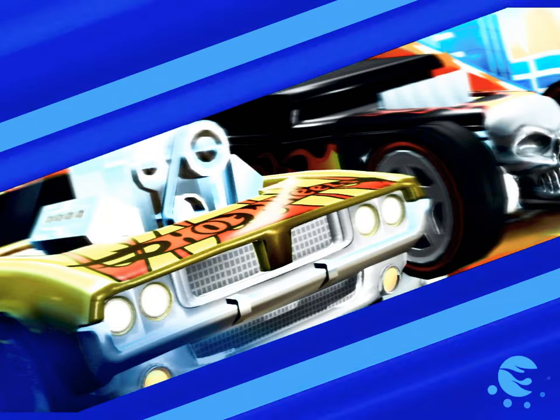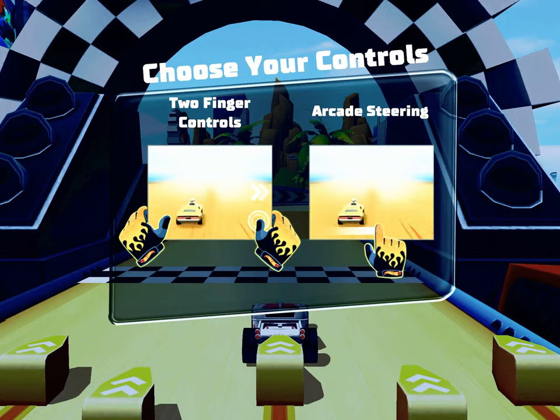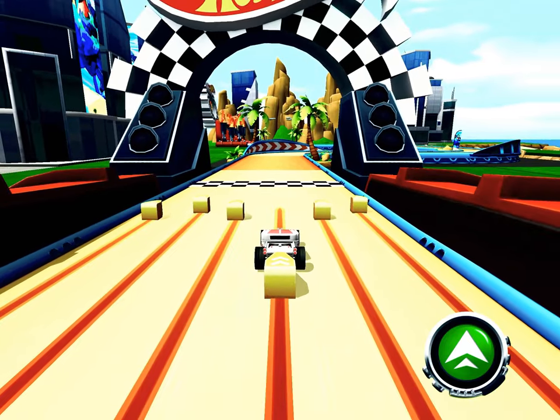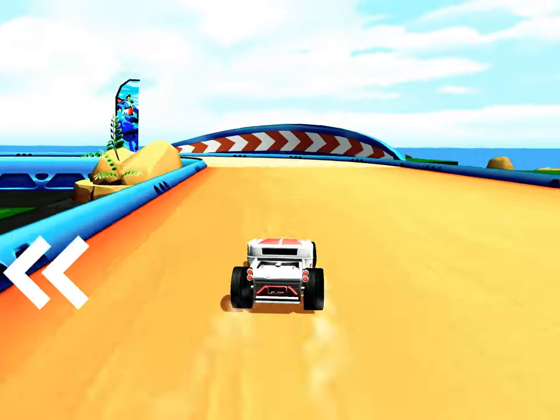All righty then, just smash the go button and go get your red wheel. Two-finger controls — here's a loaner until you get your own. Pull the launcher all the way back to get your car going. Here we go, keep going champ!